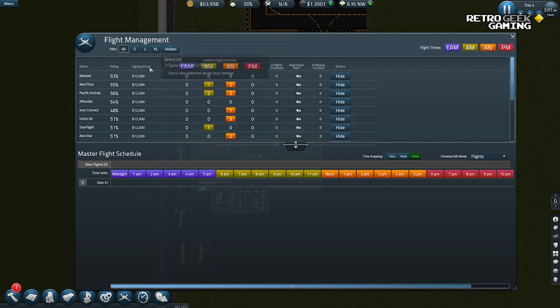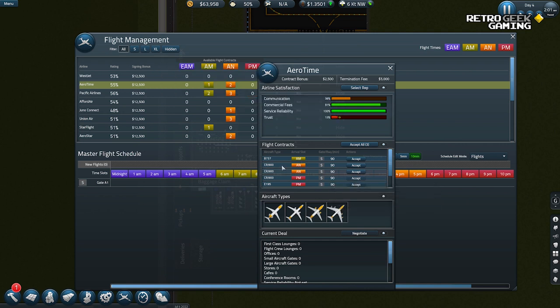Aerotime — signing bonus, all this is good. If we choose one of their flights, they will give us a little bonus. They require a small gate, which we have. They have three available flights. They are very reliable which is good, but still not trusted — I feel like this is maybe a new company. Here are some of the airplanes they have in their fleet. What else do we have? Pacific Airlines — they might expect me to provide them with fuel for their Beechcraft and Airbus. Afford Air sounds very good, but they are not offering any contracts.